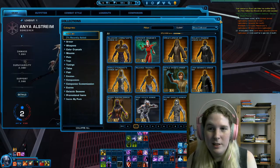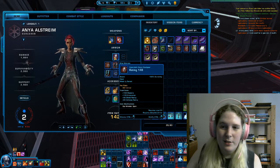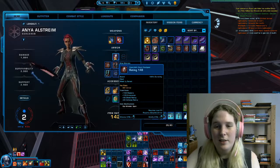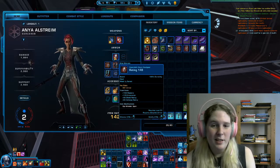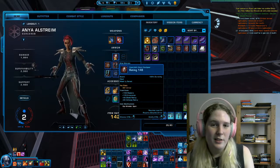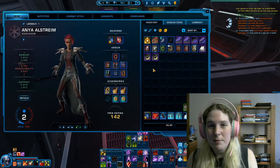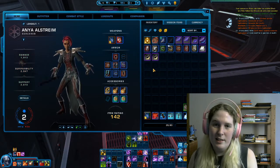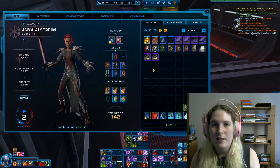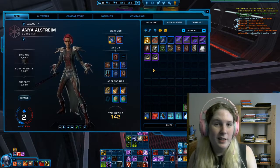I actually equipped it to my actual gear, not my outfit. Because the stats are lower I'll take it off, but now it says 'bound' — it's bound to this character. If I wanted this armor on another character I'd have to craft another one. Some gear gets bound to legacy, often event items, and that means you can switch it between characters by putting it in your legacy bank.